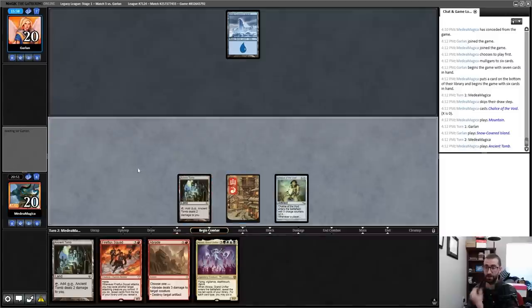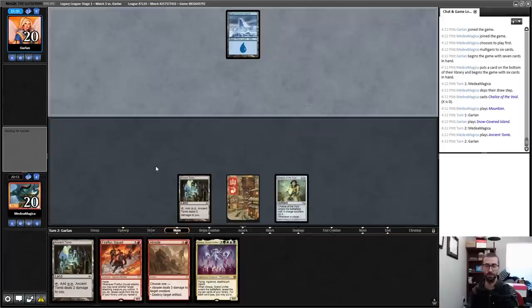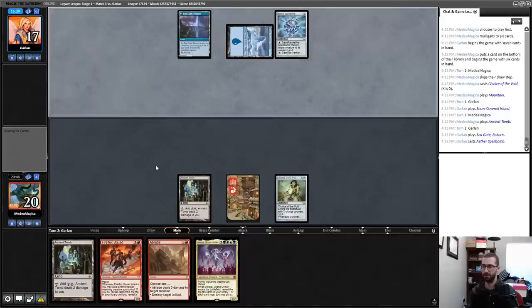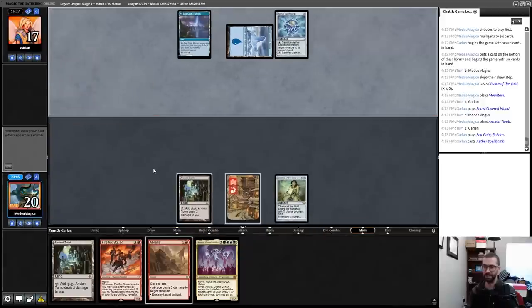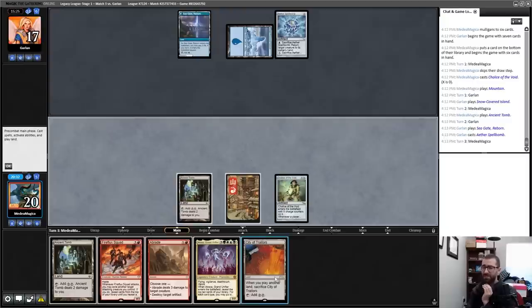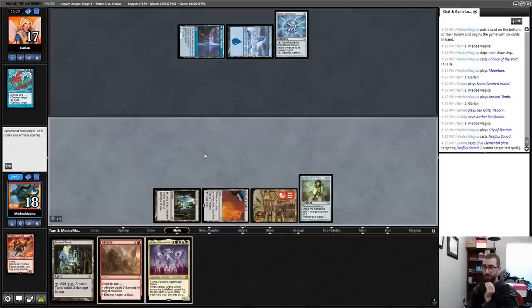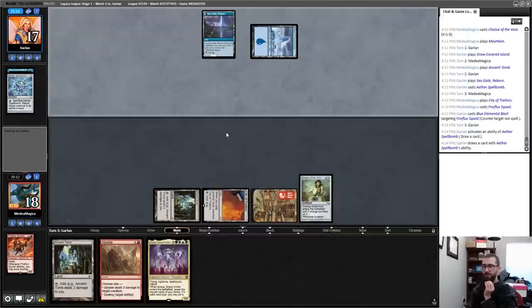That's a Tormod's Crypt for a Spellbomb. I'm not interested in abrading that. I want to play this and try to force the Spellbomb activation now. There's the Squad — straight-up Blue Elemental Blast. Oh nice, that's just random card draw. Opponent's missing land drops. I would love to draw a threat. I'll just play this tapped — not paying the life.